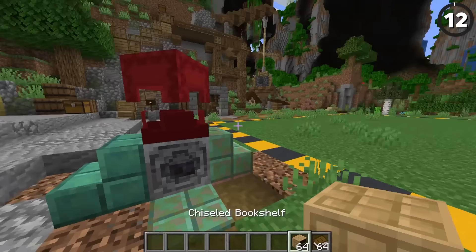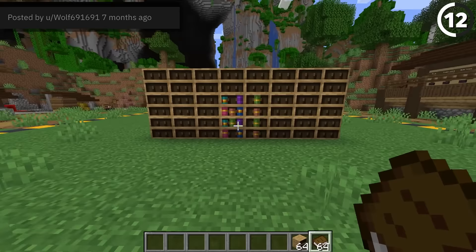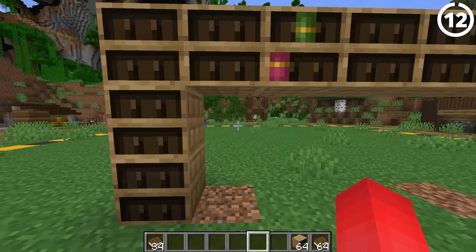Speaking of a hidden message, probably the king of that is the new chiseled bookshelf. By itself it doesn't really look like a bookshelf — just a shelf. But if you lay out a few and start tucking in books in the right places, you can actually use this as a form of pixel art. If you're adding other books around the message, you can start to actually hide it. Just make sure you have a good leather farm, since that little 'hi' message took 34 books.